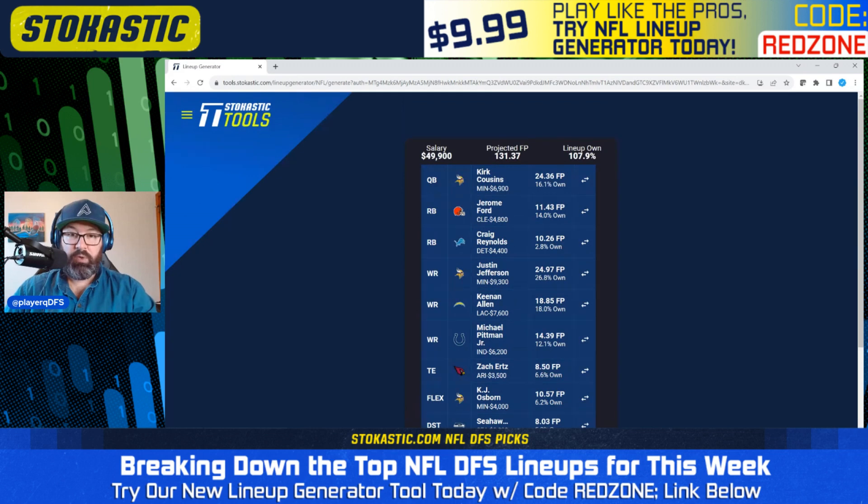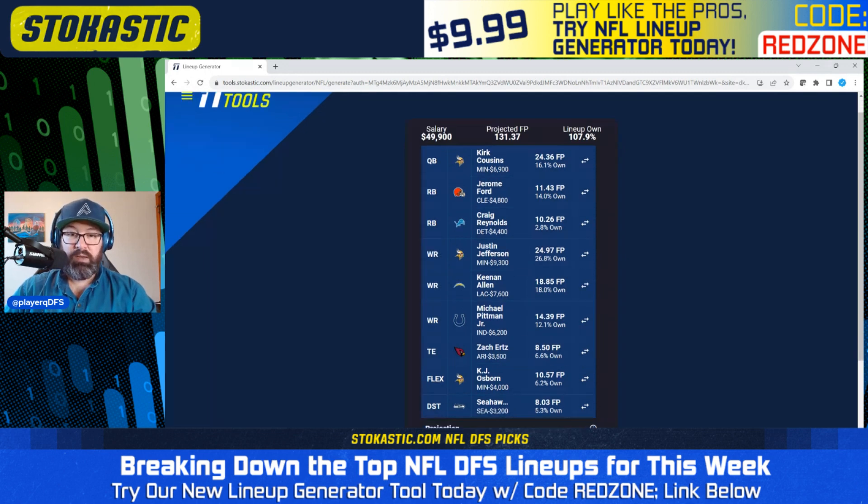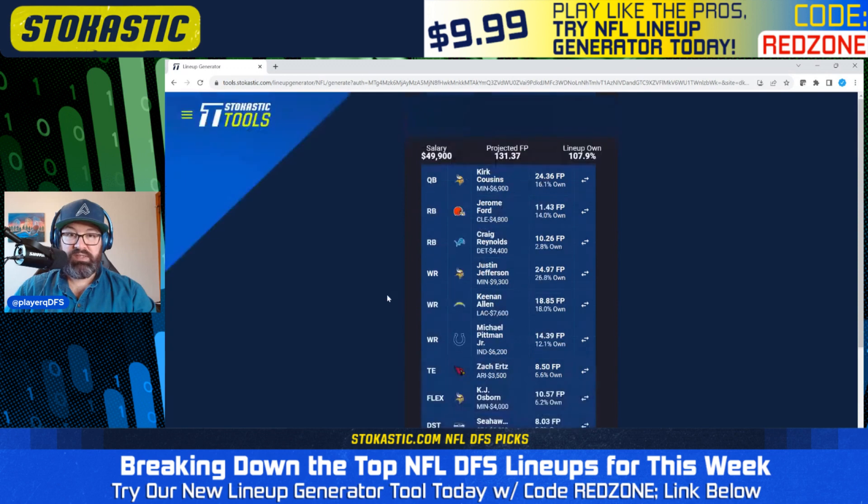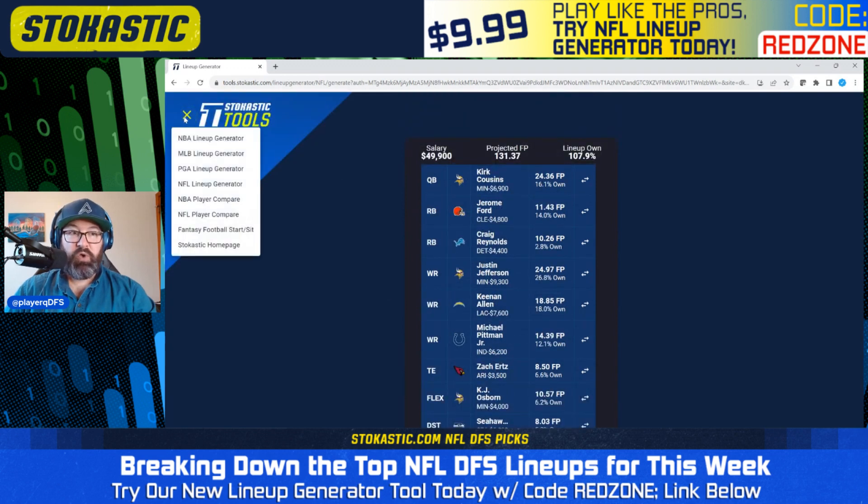Third balanced lineup: Cousins with Jefferson and Osborne, double-stacking with the Vikings again. Keenan Allen as a bring-back in this one. Jerome Ford and Craig Reynolds going with the cheap running backs. Michael Pittman in there, and Zach Ertz at tight end — just a volume monster so far this year. Then the Seahawks defense.